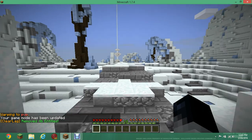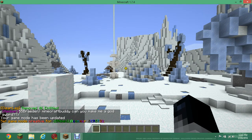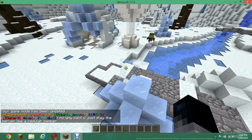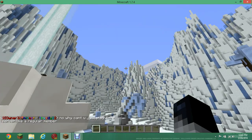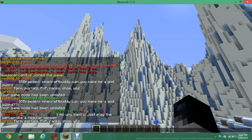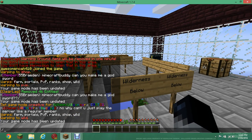Warp portals is basically a portal to PVP and wild. This is warp PVP — it's a really cool map, really big too, so you can run around and fight everybody. There's a little beacon right here that gives you a speed boost.